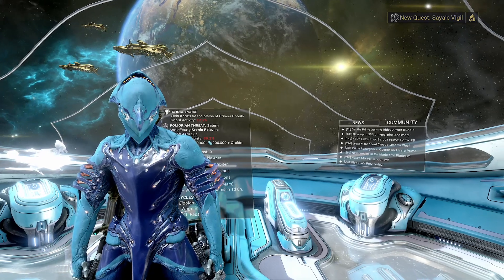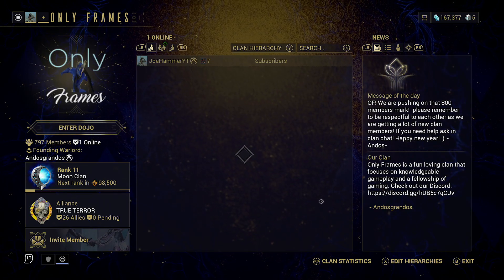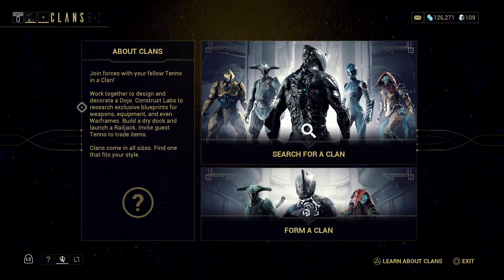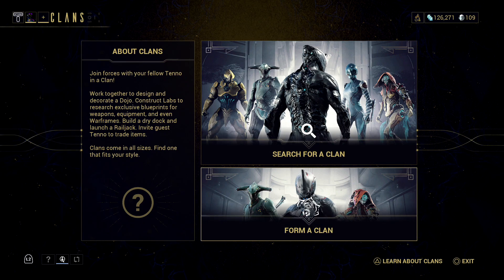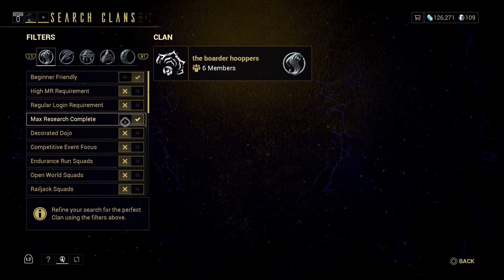The first thing you need to do is find a clan. If you're not already in one, come into your communication tab and press on Clan. You can form your own clan - it's a long process but entirely doable. I'd advise doing that later after being in someone else's clan first. When searching, look for beginner-friendly clans with max research complete.